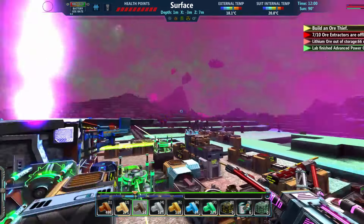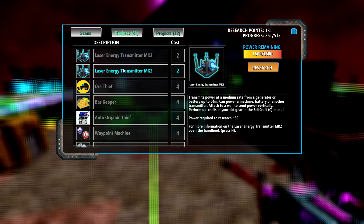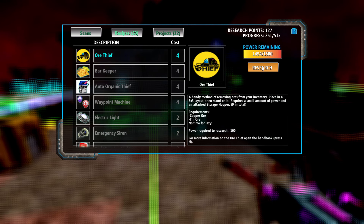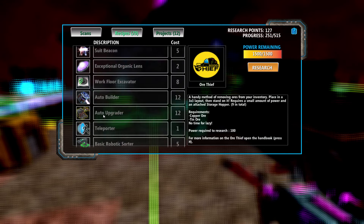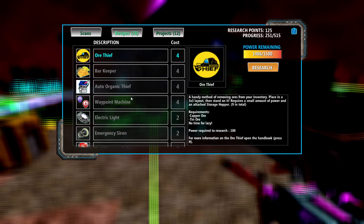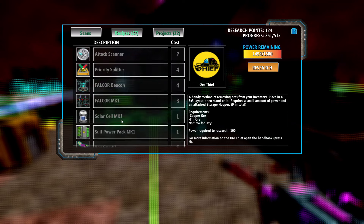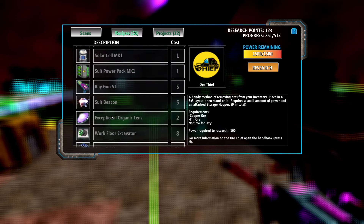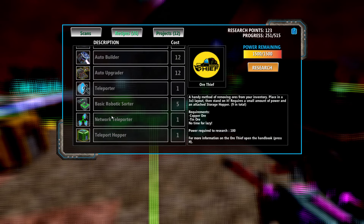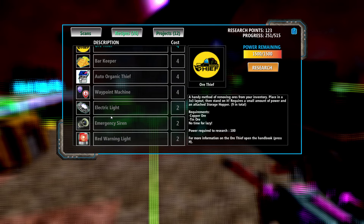I needed that research for the Mark II lasers for my excavator — that was the primary reason for needing that horribly expensive research. There's the Mark III power core, the Mark III battery crafter. Hey, there's the laser crafter. I don't know where the Mark I laser crafter went — I'm just not seeing it in here at all.